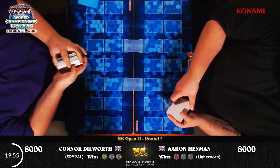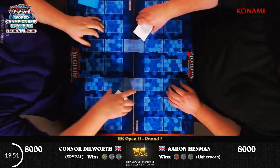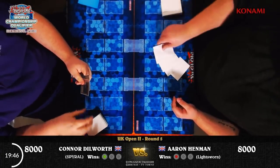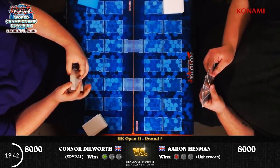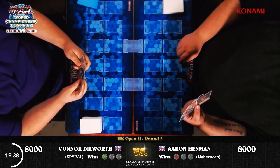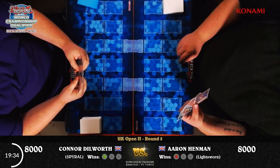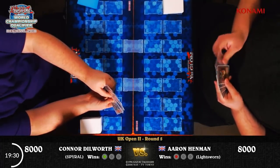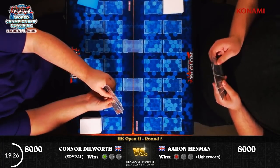Looking at Aaron's list, there's a Dark Hole in the side deck but no Raigeki anywhere — not sure I agree with that. Over on Connor's side deck: Twin Twister, Ghost Trick, Jack Frost, Chaos Hunter, Floodgate Trap Hole, Magical Springs, and Bottomless Trap Hole. Aaron is starting game two and he's found Mistaken Arrest — he may be able to capitalise on that. He has Mistaken Arrest and Gold Sarcophagus, but he will be playing into a Max C and a Psy-Frame Gear Gamma, so any plays he attempts are likely to get shut down very quickly.